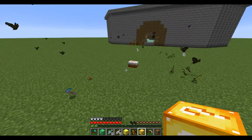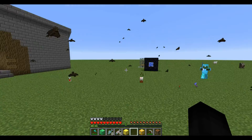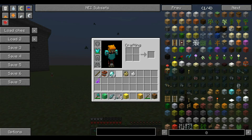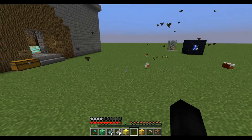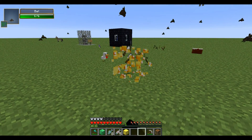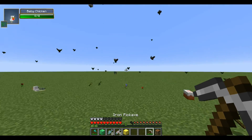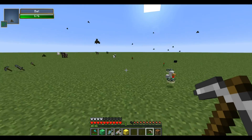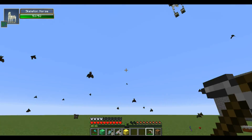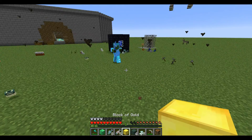Did it honestly give me a spawn egg for one of the cows? I didn't know this mod worked with other mods. I don't want the magma cube, but look — I have the spawn egg for the Halloween cow. Spoilers! I actually do need arrows. Okay guys, I'm just going to go kill this thing. I'm finished opening lucky blocks, so I'll set everything up and get right back to you.